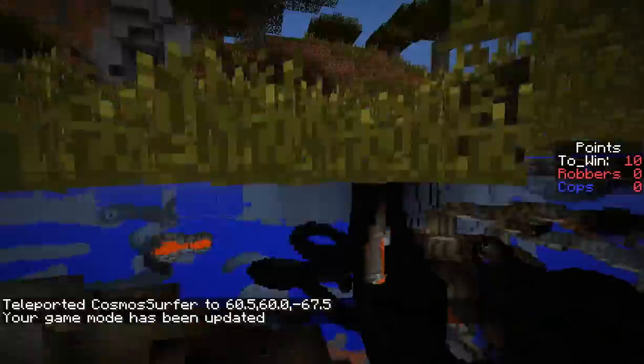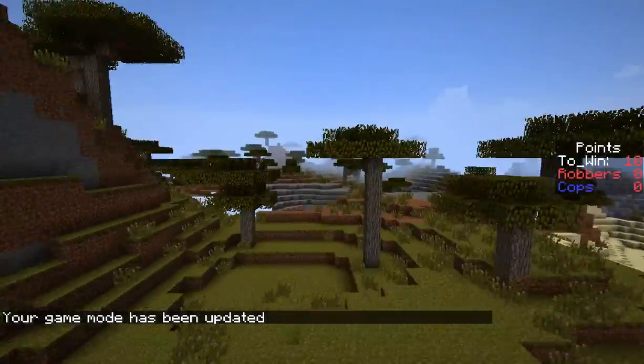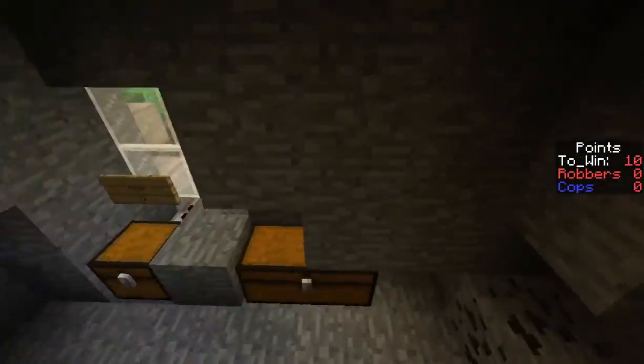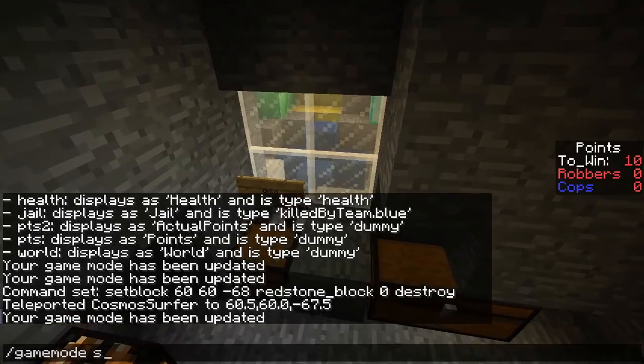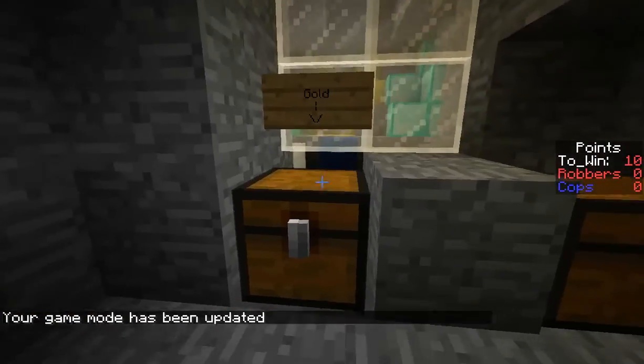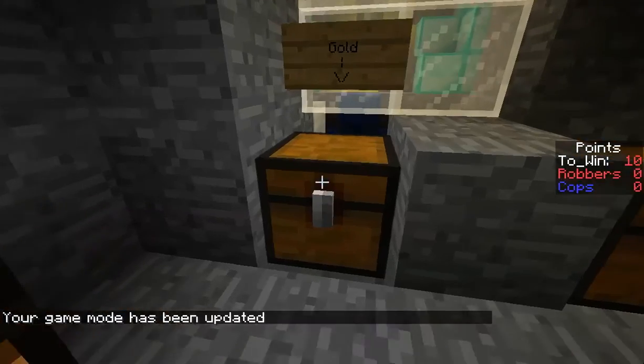Once the robbers have their gold, they can run all the way back to their base and deposit their gold in — there's the bank by the way — and deposit it into this gold deposit, which you can see right up here.